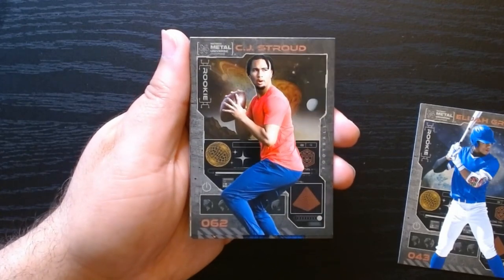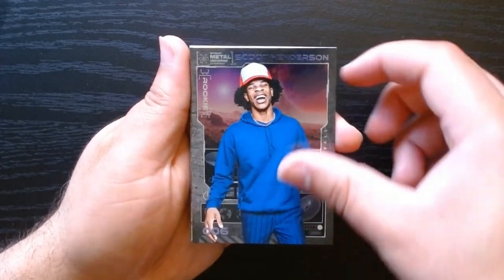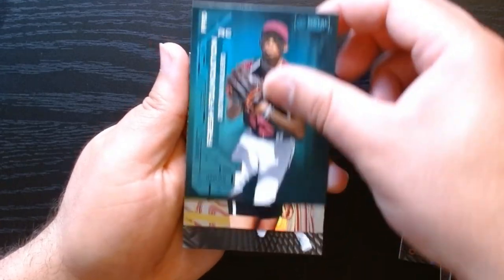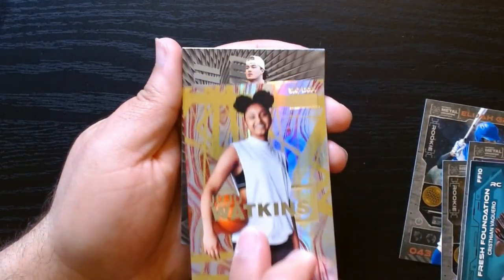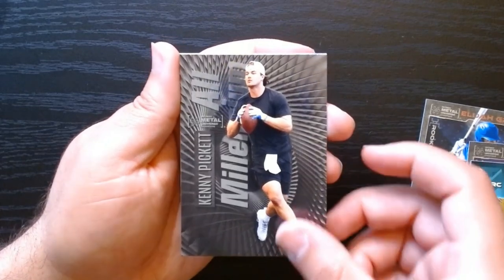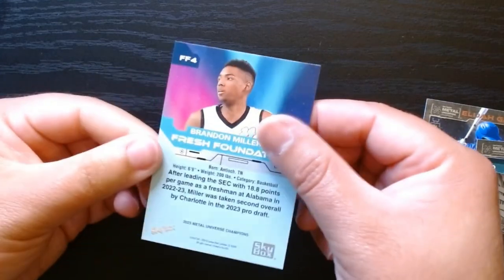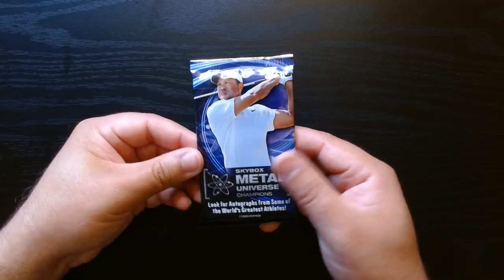Fourth pack, let's go. CJ Stroud — we will take a CJ Stroud, nice. Scoot. Fresh Foundation. JuJu again — I think this is the exact same card we got in the other pack. Kenny Pickett. And a Brandon Miller Fresh Foundation.